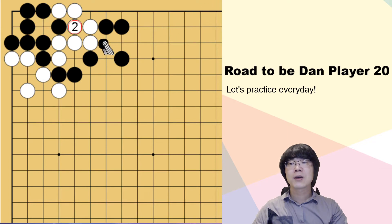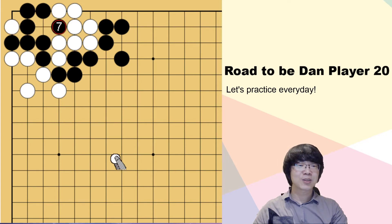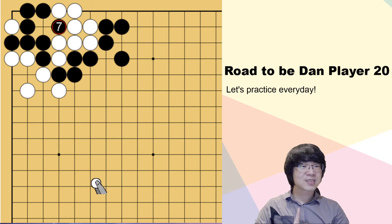So black has to surround from outside, and if white captures, then black has to keep surrounding. And white can throw in, then black can capture. But this is not correct.